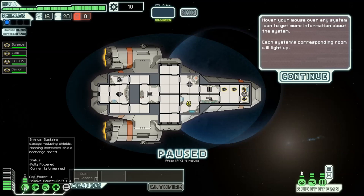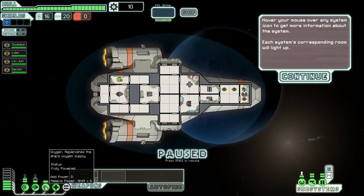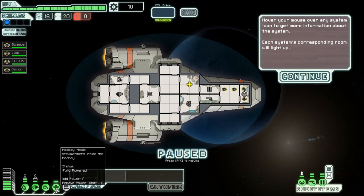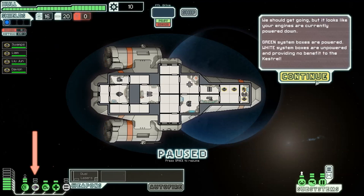Sensors enable view of all rooms and info for enemy ships. Doors allow for remote opening and closing of doors — that sounds useful. Over here at the bottom left we've got shields — same damage-reducing shields, makes sense. Engines, that's kind of obvious. Oxygen — oxygen's good to breathe. Medbay for healing. Weapons for pew-pew. The big green bar is the hull meter; current resources are top left. If the hull meter hits zero, your ship will explode. Green system boxes are powered, white are unpowered.